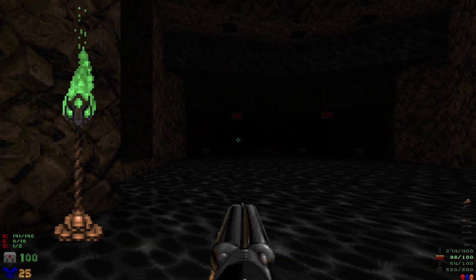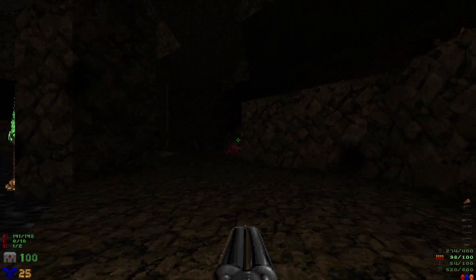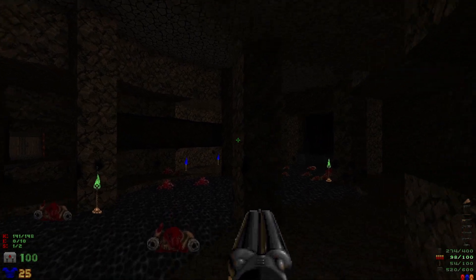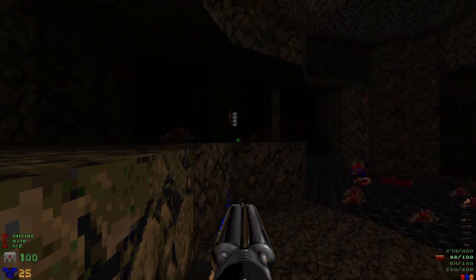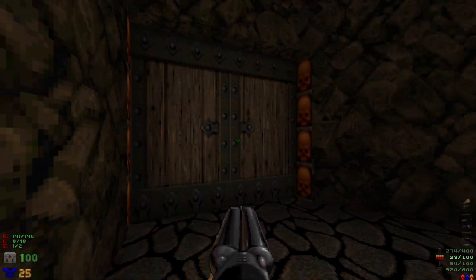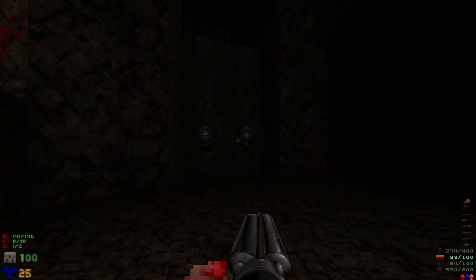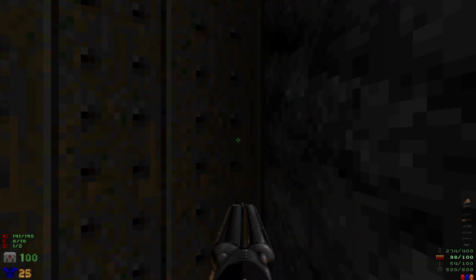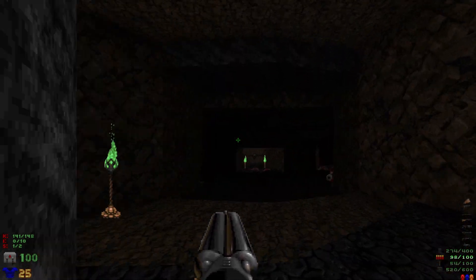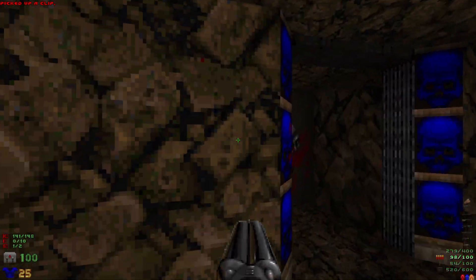We still have some items, a secret, and some enemies. Those items I definitely forgot — I know they're a bunch of health bonuses. The secret will have opened up as soon as we jumped down here. Not only does it spawn in some enemies, but it also opened up a spot right back at the beginning. But first we've got to find those health bonuses.